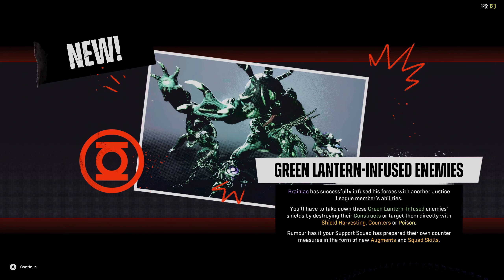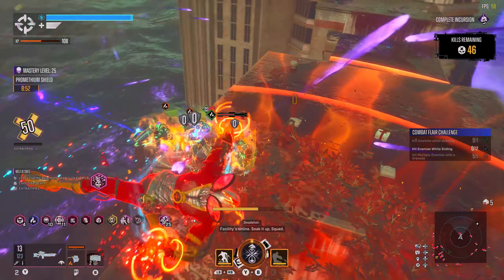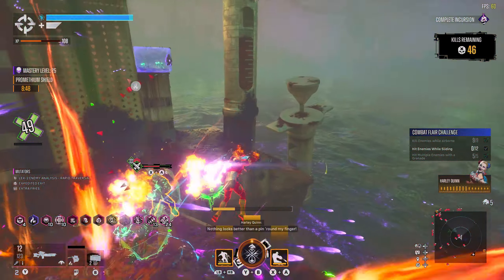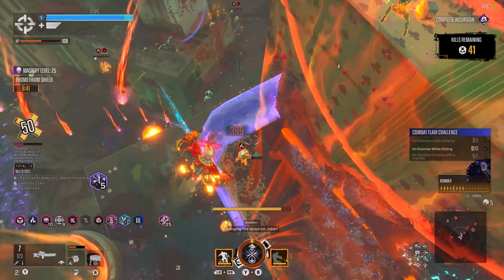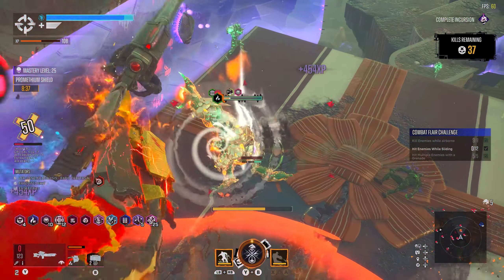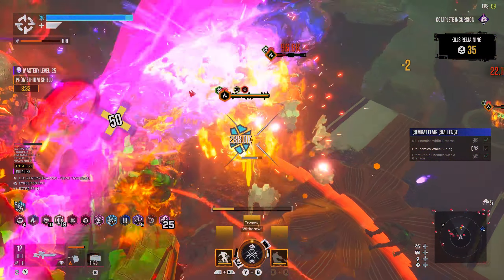To round the video out, there are a few things that overlap between both Episode 1 and Episode 2. First of all, the introduction of Green Lantern infused enemies. These enemies will spawn both shields and constructs. To take them out you need to destroy their shields, and to do so you have to destroy their constructs — the big guns, rockets or mines that they spawn — or counter shot them enough times. These enemies are seen throughout Metropolis or in incursions.